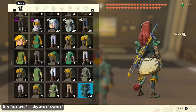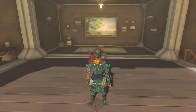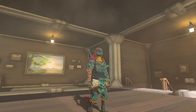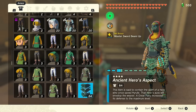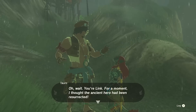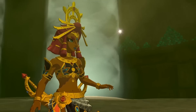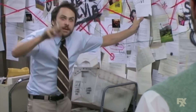The Ancient Hero's Aspect is a clothing item you get after completing all 152 shrines in Tears of the Kingdom. It acts as a full outfit and is, from a lore perspective, very interesting. Its description states: 'This item is said to contain the spirit of a hero who once saved Hyrule. That hero's aura will envelop the wearer.' Wearing it and talking to certain NPCs unlocks unique dialogue, all of which strongly hints that this is what the Ancient Hero depicted in the Calamity Tapestry looked like. His appearance shares aspects with Ancient Hylians, Zonai, and Gerudo, yet differs in significant ways from all three. Today I'm going to break down every detail I've noticed and what they could mean.